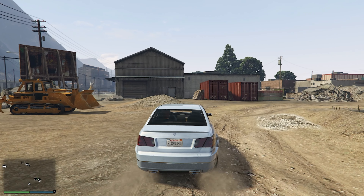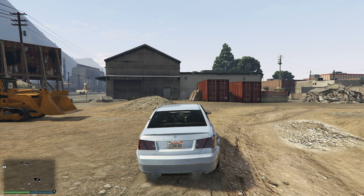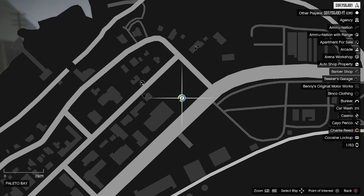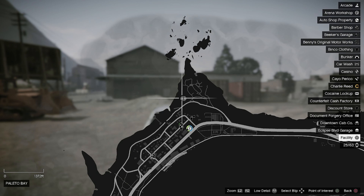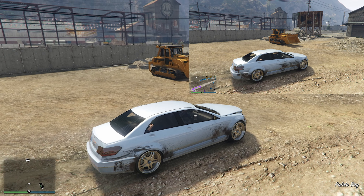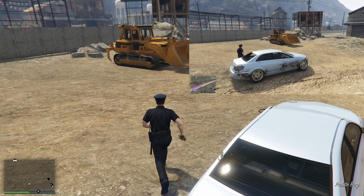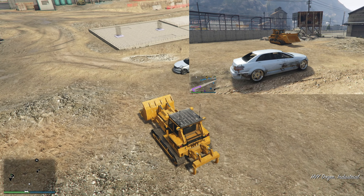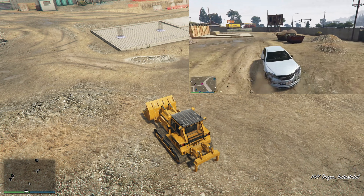We're going to need that bulldozer to flip some vehicles. It doesn't matter who, but one of us needs to jump out and grab the bulldozer and bring it down to the facility. Another person needs a street vehicle from the street and also needs to bring that street vehicle to the facility. It doesn't matter who takes what, but we need these two vehicles.